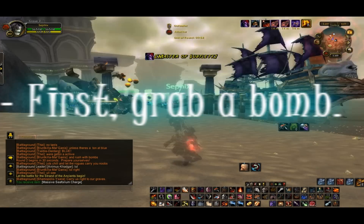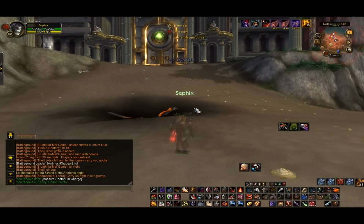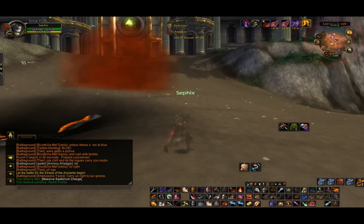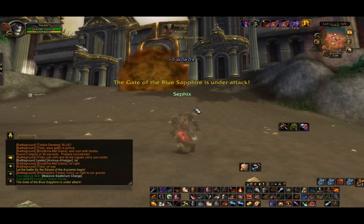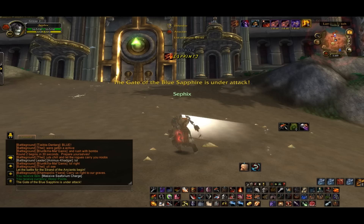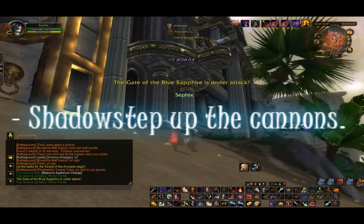First you grab a bomb, then you have to be a Sub Rogue, or you have to be friends with a Sub Rogue or something. The more Sub Rogues the better — I have two friends who are Sub Rogues with me as well, so it's going to be a lot faster. Just shadow step up the cannons like this.